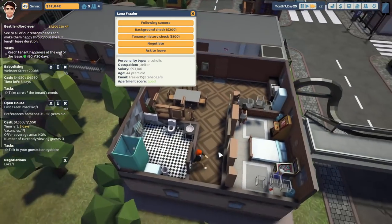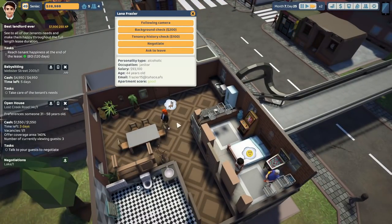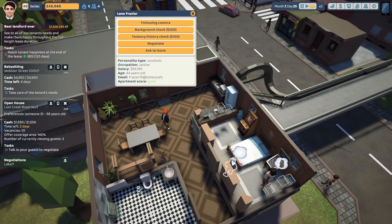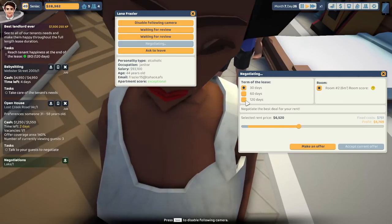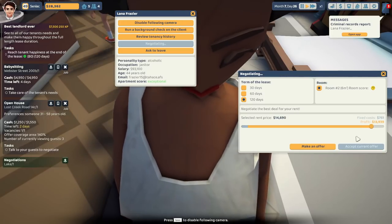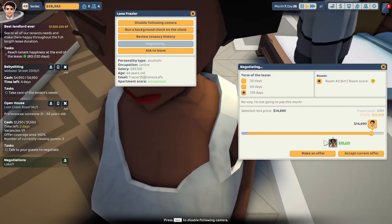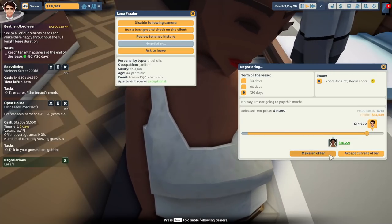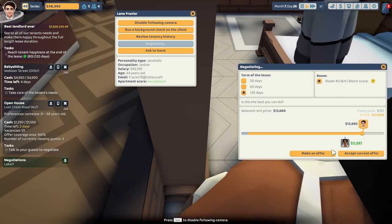This person is on good terms at the moment — let's see if I can get him to exceptional. She's like, it's fine, it's not the best place. But we'll keep pushing. There we go — that is what we were waiting for. I could do a tenancy check and a background check, and we can negotiate for 120 days.